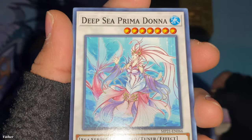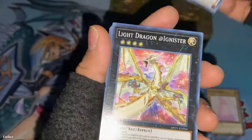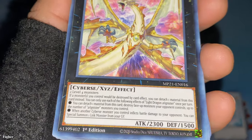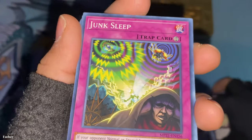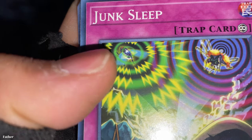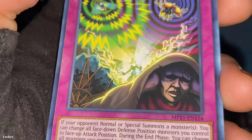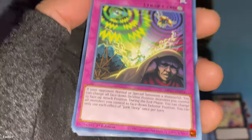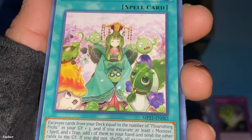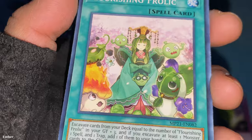Then there's Deep Sea Prima Donna — pretty cool, I've seen this card before. It's a sea serpent synchro tuner. Then there's Light Dragon @Ignister — not sure why the '@' — it's a cyberse XYZ. And Junk Sleep — a continuous trap card. Can't really tell what it is; I think this might be a bug, then there's another bug and some human. And oh, I know this card — it's a machine monster, a different card. Anyway, it's a continuous trap. Then Flourishing Frolic — some girl with a bunch of peas or something.